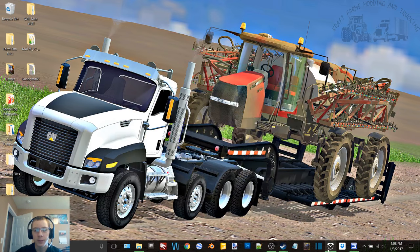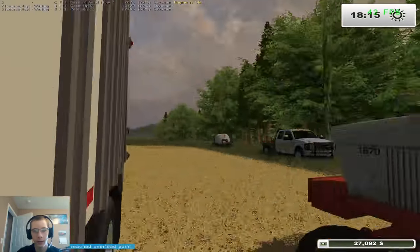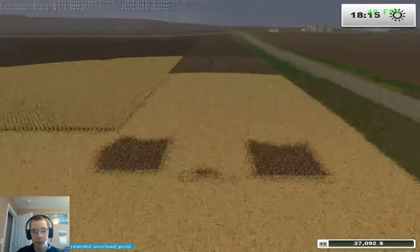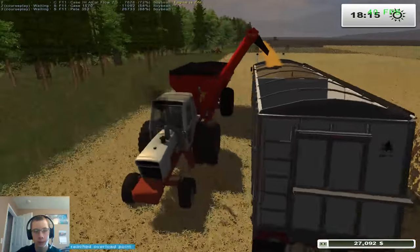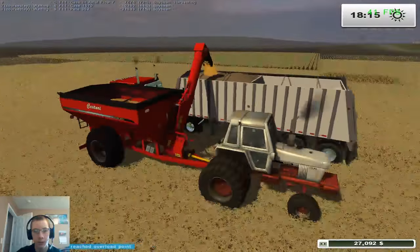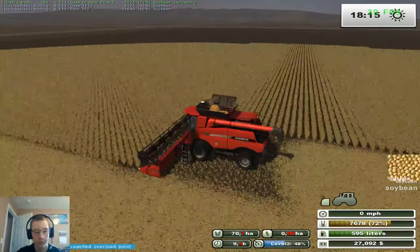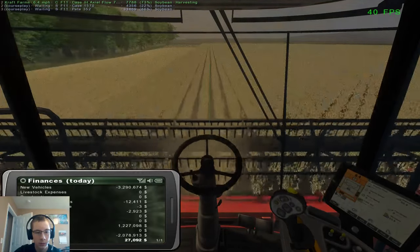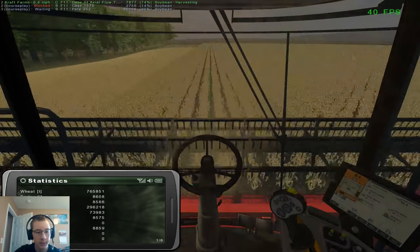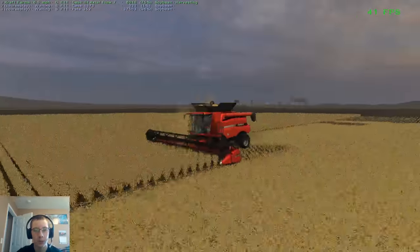Hey what's up guys, it's Craft Farms here back again with another video. Today we are back on MAFM v2 in FS13. I finished opening up the soybean field — got four headlands on either end and a bit opened up here. The 1570 is unloading right now into the truck, truck is on courseplay, and we got the combine here ready to roll. We've got 73,983 liters of soybeans right now, so we're rolling along with the beans.